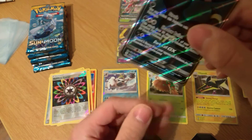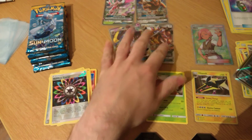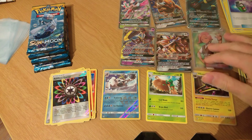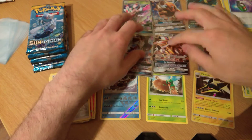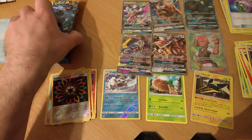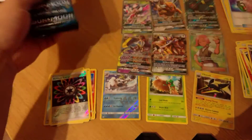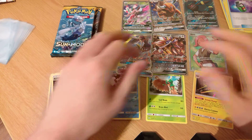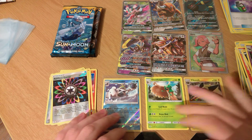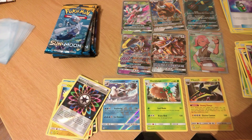And that will be our box, I believe. It's only four half-art GXs, a full art Pokémon GX, and some sort of wild card, which in our case is the Ilima. These will be holo rares — I won't cover those in this video — but thank you all for watching. Please like the video, share it with your friends, subscribe, and I'll see you all soon. Thank you, bye.